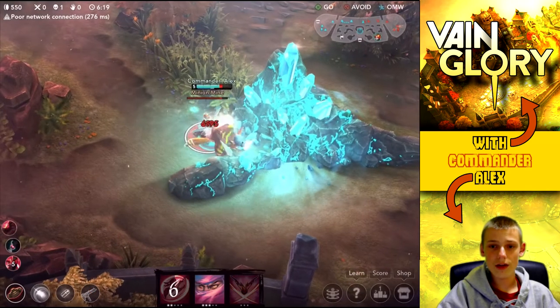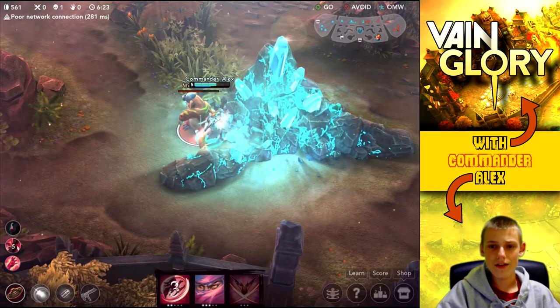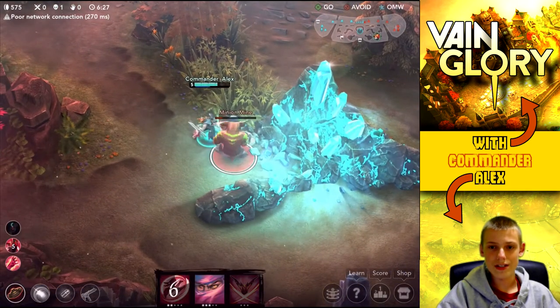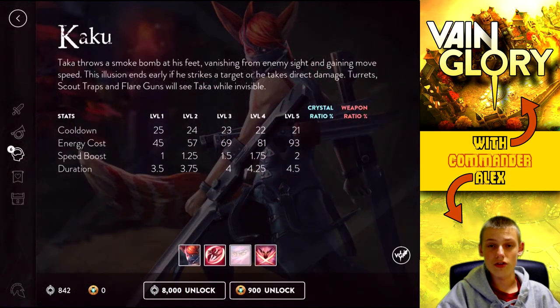Right here we can watch some gameplay and see what Katen is all about. Basically, Katen is going to allow him to take down this minion mine right here, and the pure damage output is what allows him to do it because he doesn't have that much base damage, and his other abilities — except for his ultimate — don't really have a lot of damage either.